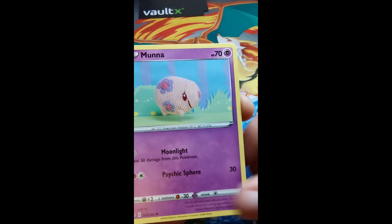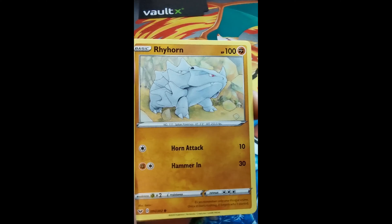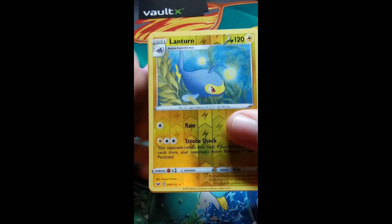Galvantula, Air Balloon, Pokekid, Munna, Rosalia, Tootle, Blipbug, Rhyhorn, Lantern as the reverse. And Dreadnought, non-holographic.